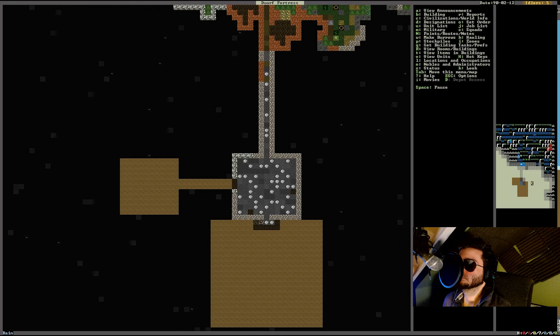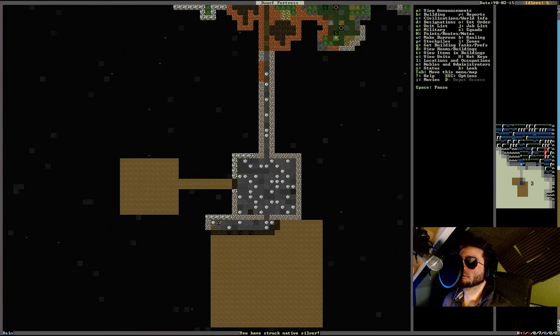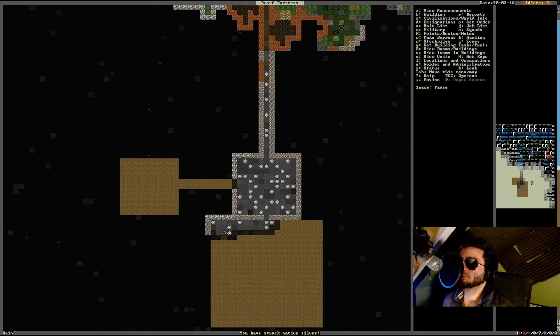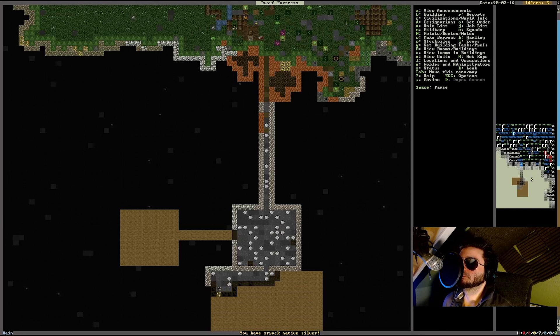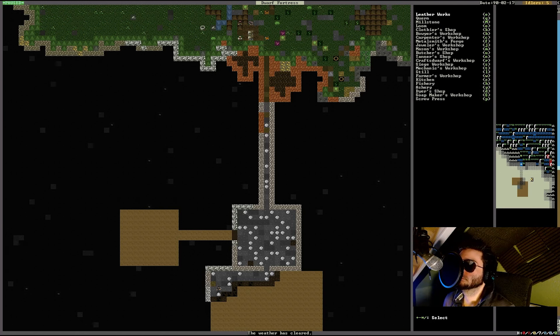The miner dug out the entrance hall — it's done. And we have struck silver already! You can make weapons out of that — cutting weapons won't be good since silver is too soft, but silver is heavy so you can make hammers that will hurt people, and maybe bolts. It takes a lot of time to dig out this whole area, but the entrance hall is done. Let's place a mason's workshop there and start crafting.